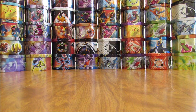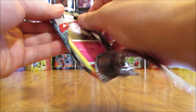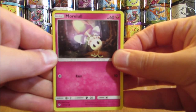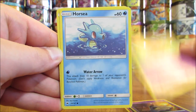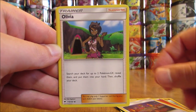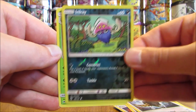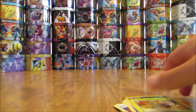Final pack. Code card first. Pack: Morelull, Sandygast, Venipede, Horsea, Mudbray, Fire Type Energy, Kiawe, Olivia, Bouffalant, Reverse Holo of an Inkay (Common), and the Rare is a Butterfree. No Full Art in the final pack, but now I can summarize my pulls.